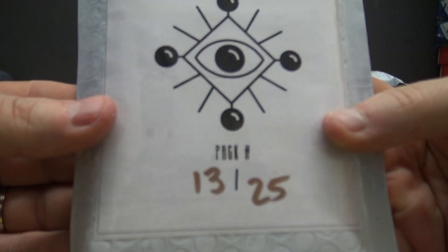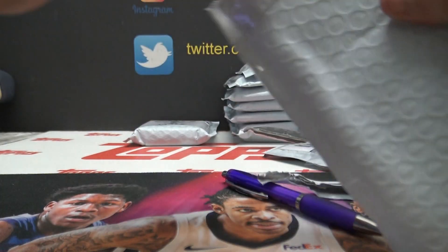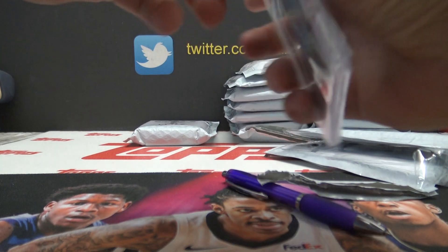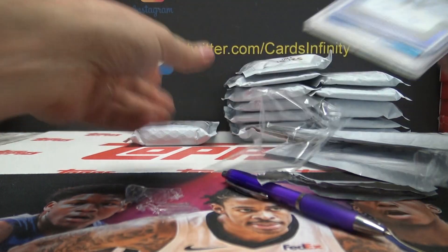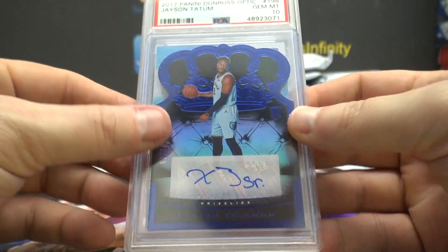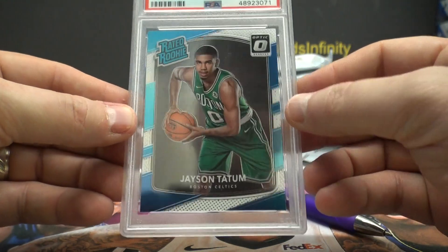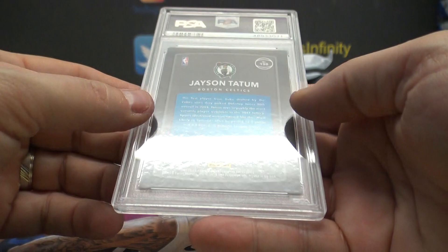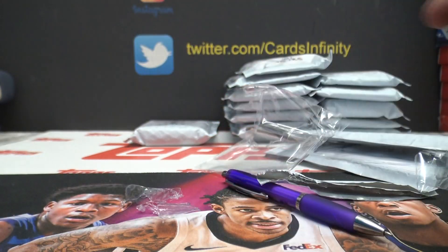13 — Jason Kill. Starting off with Xavier Tillman 8 of 75 Crown and a gem mint 10 Tatum rookie 17-18 Tatum Optic — and that is a 10. Jason, there you go dude.